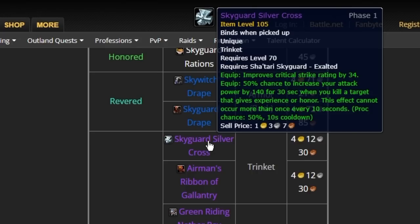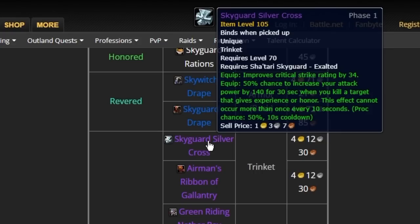Skyguard's Silver Cross gives you 34 crit rating and a 50% chance to increase your attack power by 140 for 30 seconds when you kill a target that gives experience or honour. Every mob you kill is going to give experience in Wrath, so it's going to be up all the time. The effect cannot occur more than once every 10 seconds, with a 50% proc chance and a 30-second duration — you're literally going to have the 140 attack power at all times.